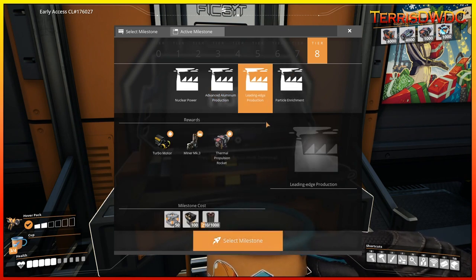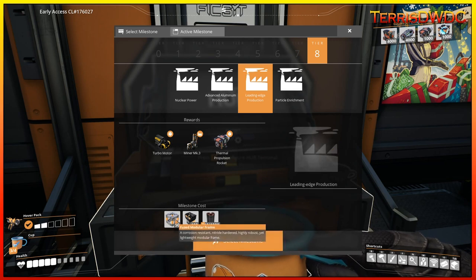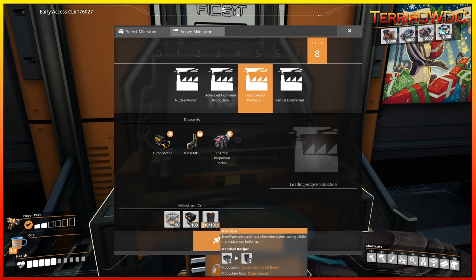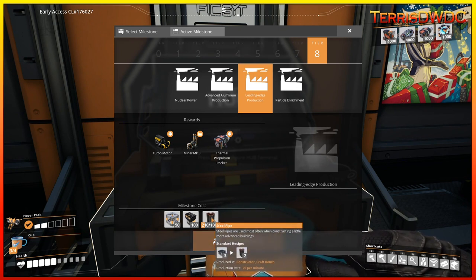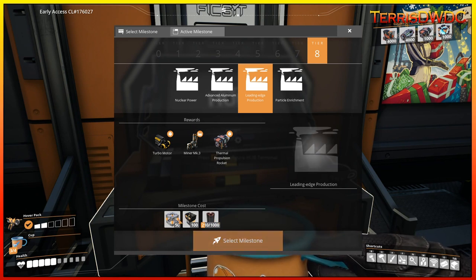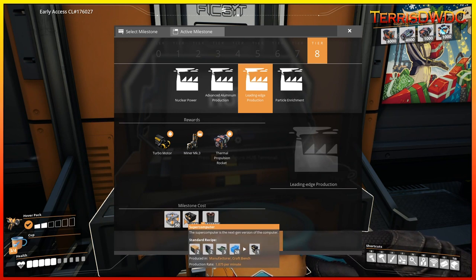Leading edge production is going to require those fused modular frames, as well as supercomputers, and also steel pipes. Steel pipes we've got — that's not an issue. But fused modular frames and supercomputers aren't getting built yet, so that's something we've got to dive into.